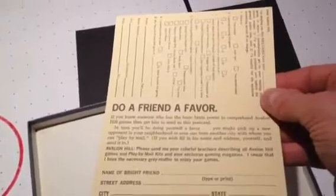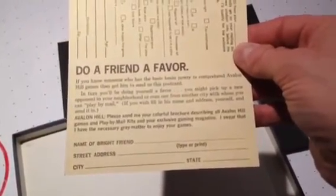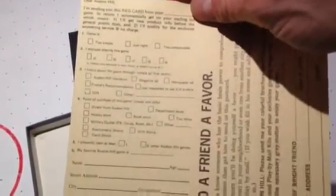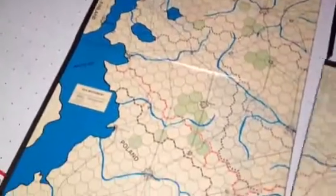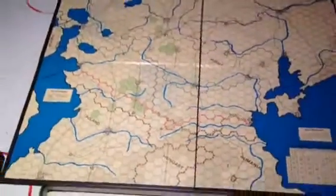Let's take a look at the board. I like this leather snakeskin look that they had. So there's part of the board — Finland, Poland. There's the whole board in two pieces.